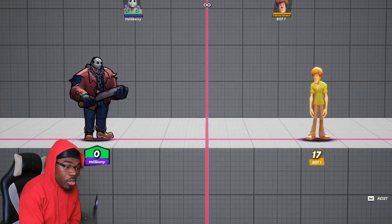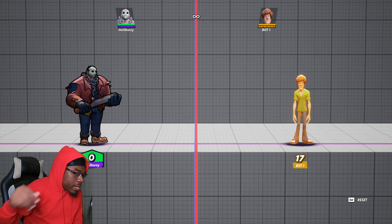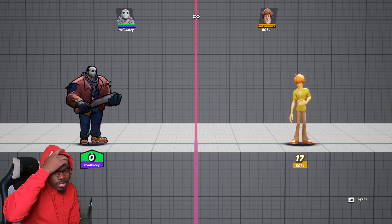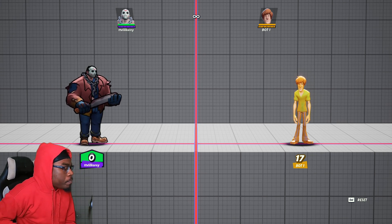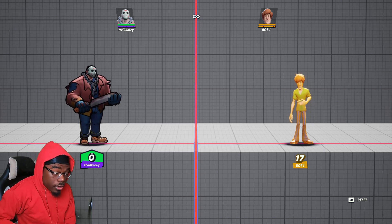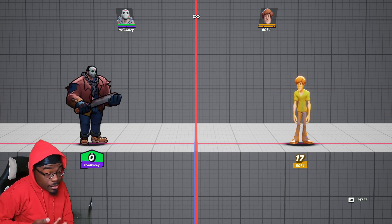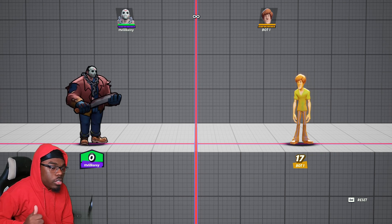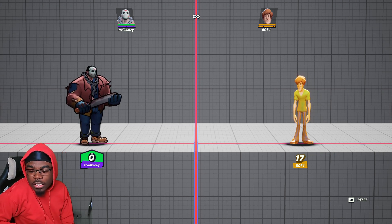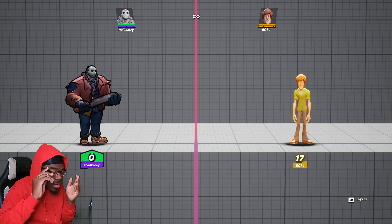I'm back with another MultiVersus video, and today I'm here to explain how to play Jason Voorhees in MultiVersus. The game has been out for almost three weeks now. A lot of people are excited for Jason, but not too many people are playing him because he's a big character who doesn't apply pressure or move fast. This is recorded after the recent patch where Jason got a buff to where he can block projectiles with his dash attack.